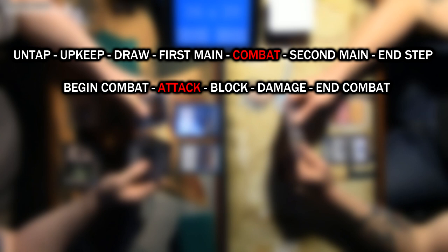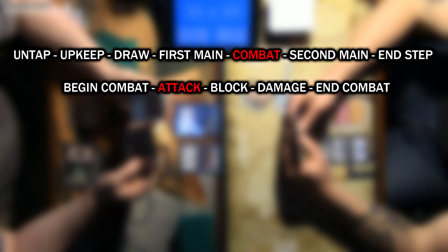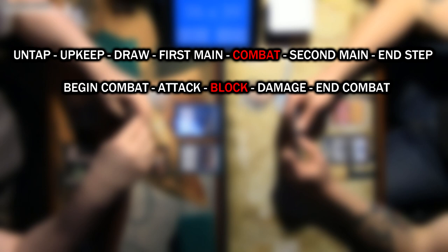During the attacker phase, you also select where the creature will attack. In Magic, you do not attack your opponent's creatures directly — instead, you attack the enemy player, or you can choose to attack a planeswalker they control. Next up is the blockers phase. This is where your opponent can choose to block with their own creatures. Once they have chosen which creatures they want to block with, you may respond with instant-speed spells to pump up your own creatures or possibly kill theirs. An opponent can also have multiple creatures block one of yours, usually to ensure that your creature dies and some of theirs lives.